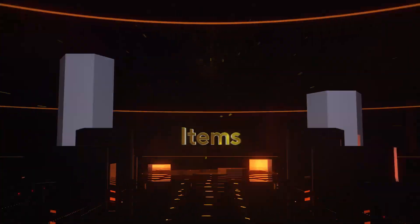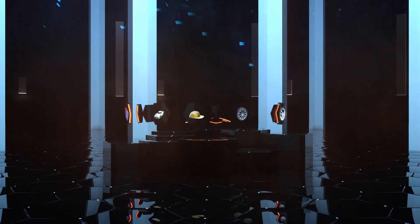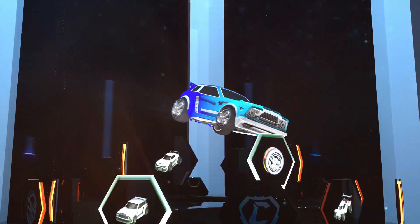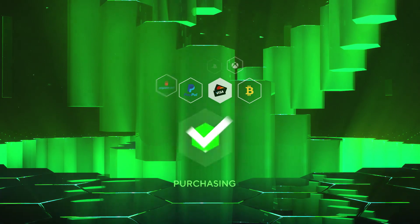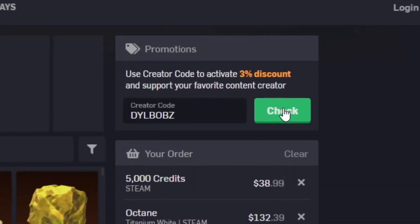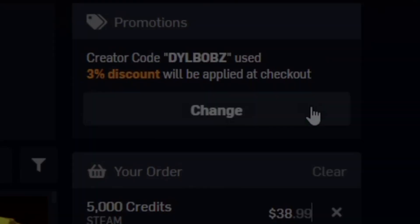It's sponsored intro time. Head over to RL Exchange where you can buy all your favorite Rocket League items. Look how crisp that looks, and you can do this on a bunch of different consoles. You can use a bunch of different payment methods and your items will be in your inventory super fast. It's super simple, and you can use code Dillbobs at checkout for 3% off. Now let's get on to this video.